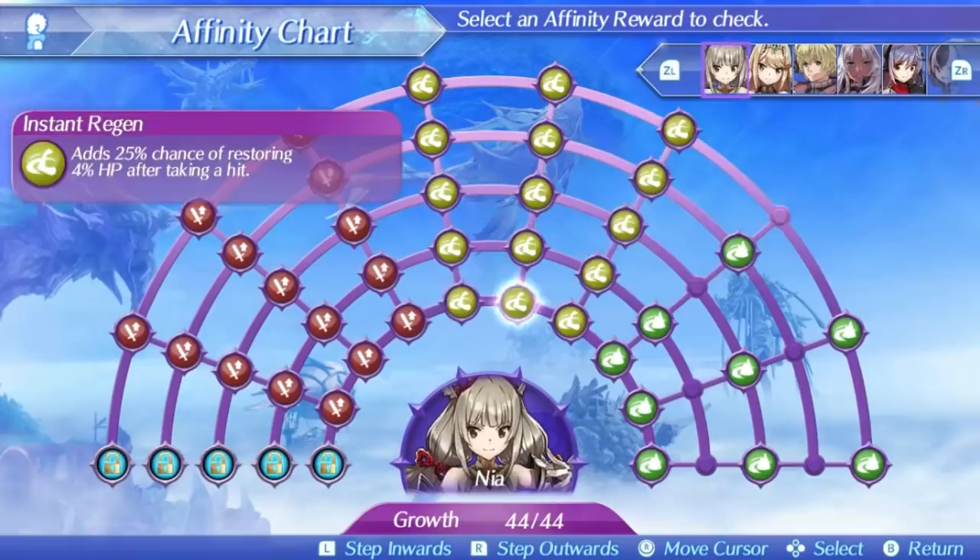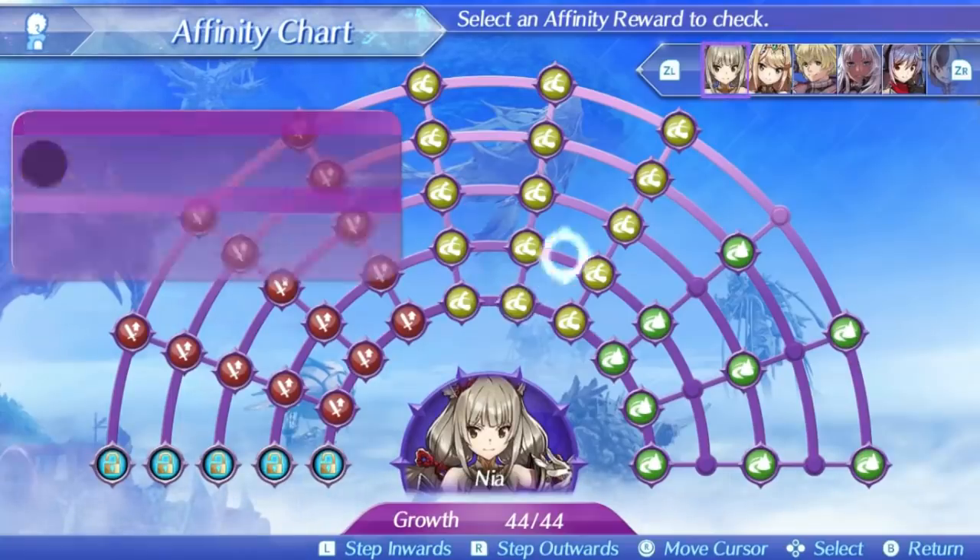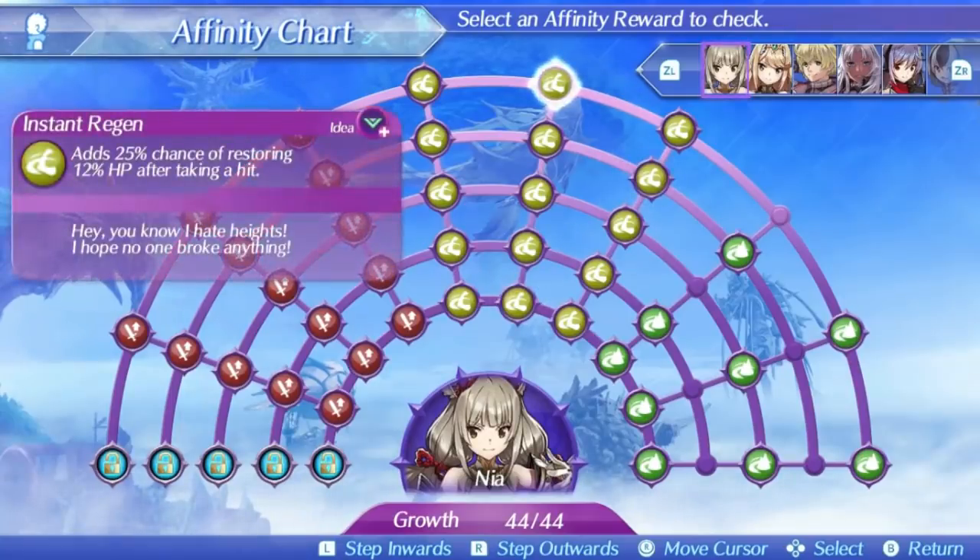Nia's second skill is Instant Regen. This will add a 25% chance of restoring 4% of Rex's health after taking a hit at level 1, rising to 12% at level 5. This is easily Nia's worst skill. Not only is it one of those RNG chance skills, but the effect isn't really that significant of health recovery at all. And given the other forms of healing and health regen you'll have with Nia active, it's hard to say this is a good skill. It also just relies on first getting aggro to take damage, and then only having a chance to heal some after that. Not a good skill, and this really should have been something better.